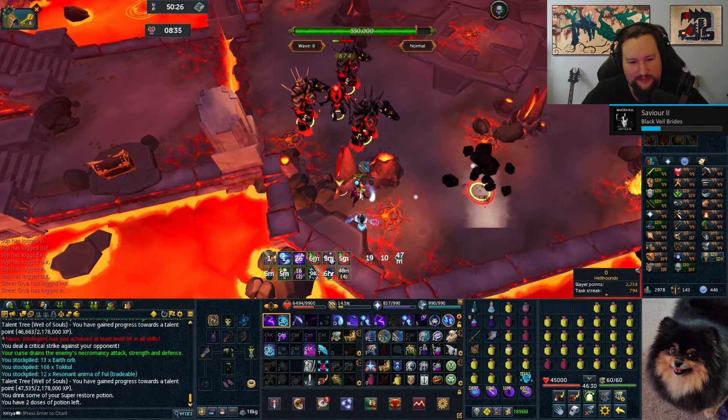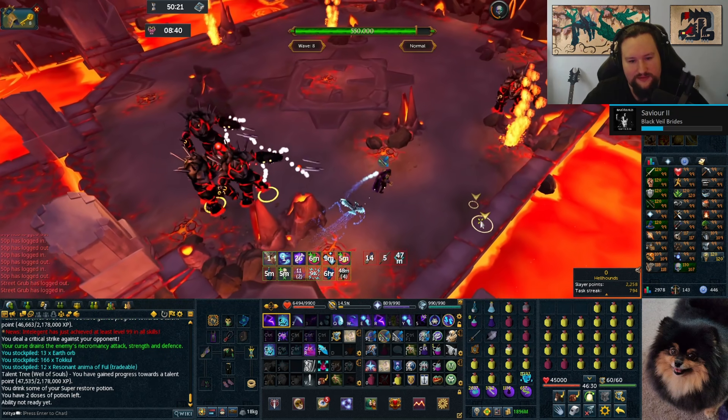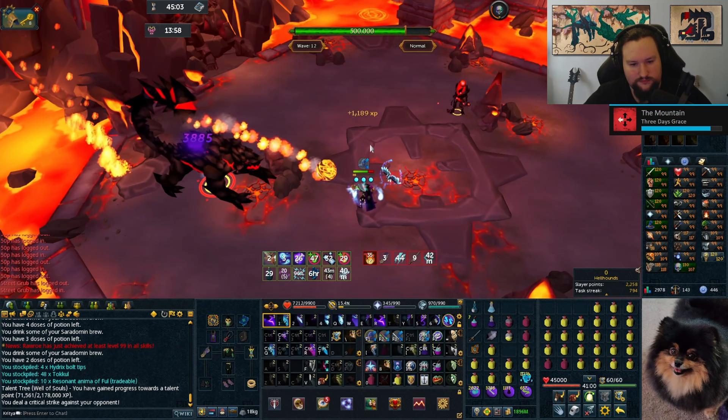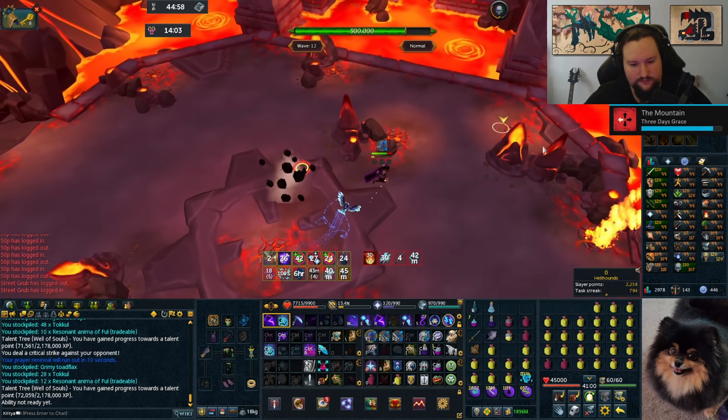Next up is the big rangers - these guys get a damage buff when they stand still that goes away when they move, so if you step out of your safe spot make sure to cause them to move as well so that you don't get clobbered. And finally the big mages with four legs - these guys apply a burn with their auto attacks so if you have any stacks of this just freedom them away.